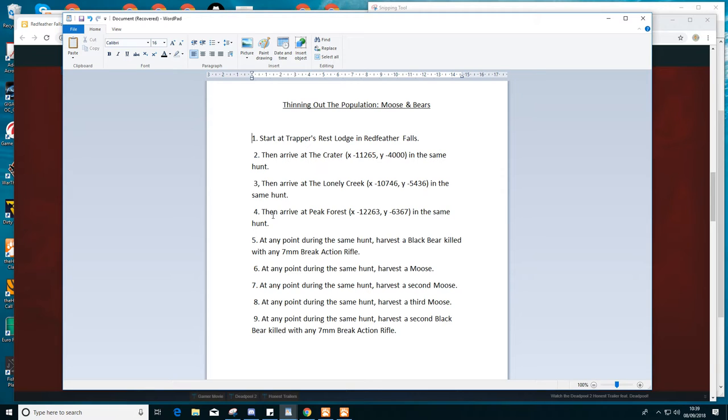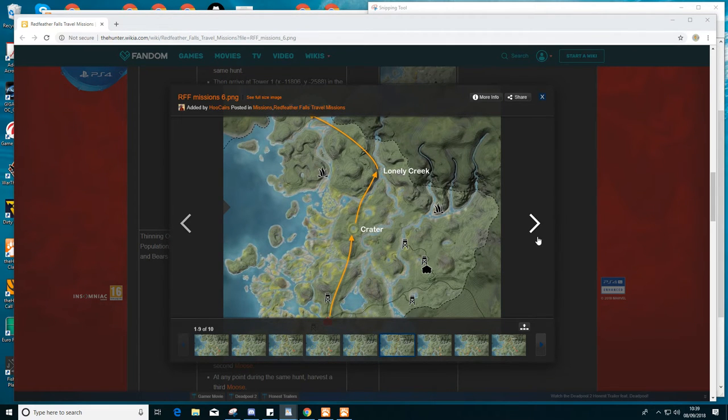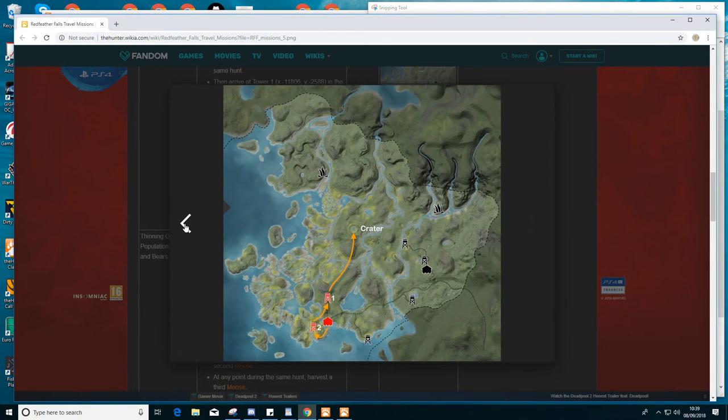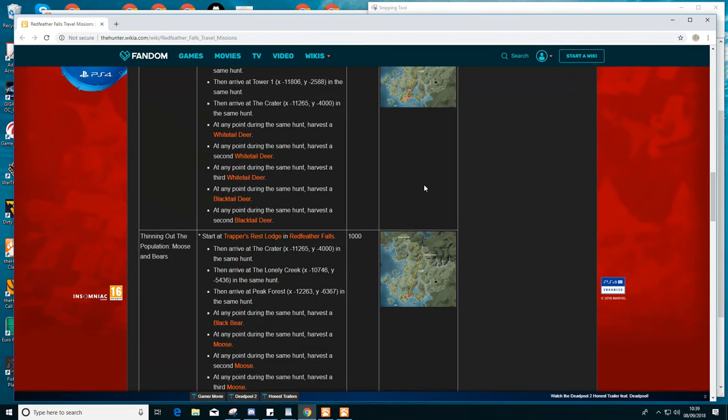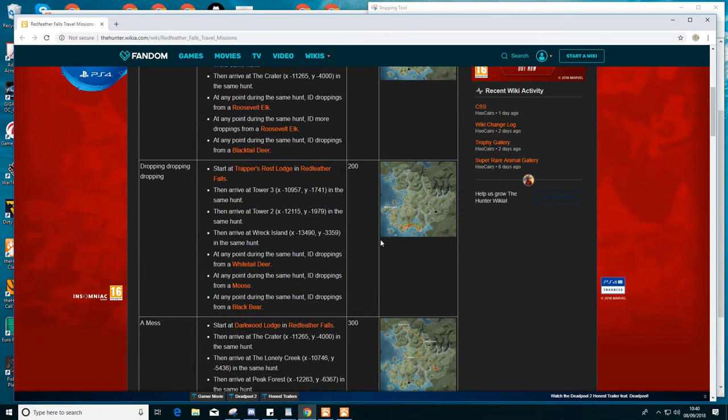That's how I set my missions up. I'll put the location link in the description. These missions are all in order on the wiki — if you're on the first mission it gives you the details of where to go, what position, even tells you which tower. Plan your route and that's how I achieve my missions. If you have any questions or get stuck, leave a comment below. I'll put the link to this wiki page in the description. I hope this helps — thank you for watching, like and subscribe, bye!